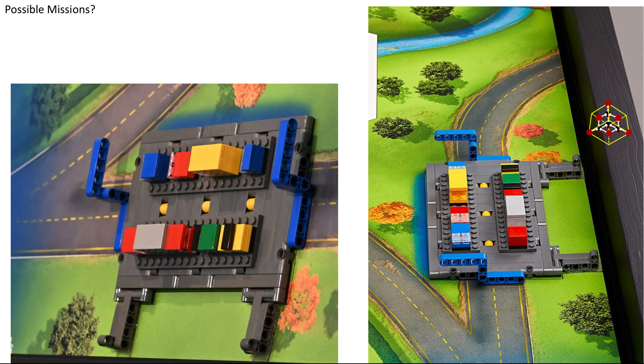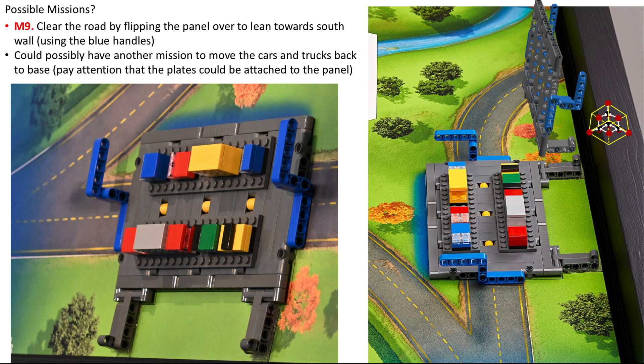What mission could this be? Is it to move the trucks and cars off the bridge? What are the blue handles for? It looks like the platform can hinge on axles. Mission 9 could be to clear the road by flipping the panel over to lean towards the south wall using the blue handles. It could possibly have another mission to move the cars and trucks back to base, depending on whether the plates are attached to the panel.